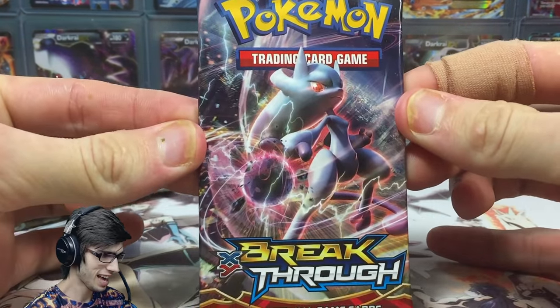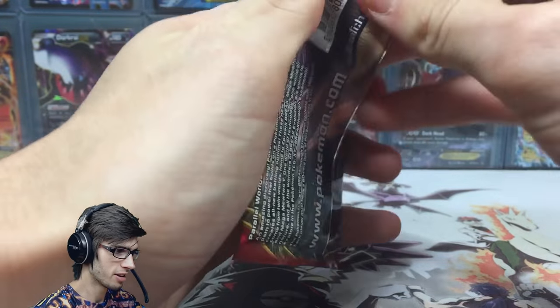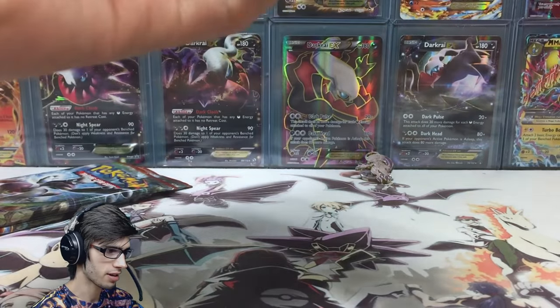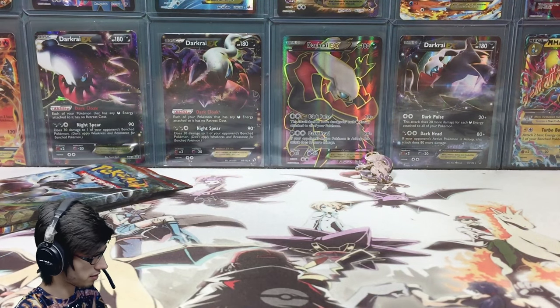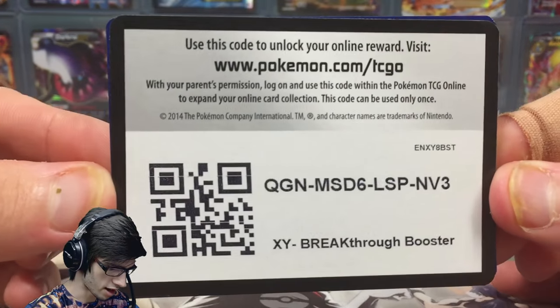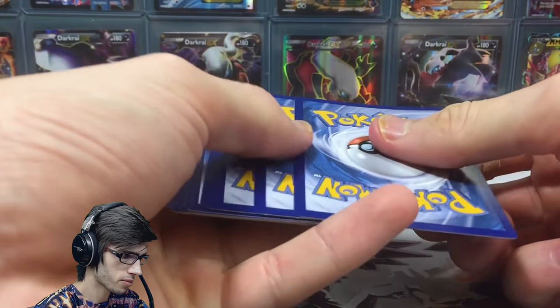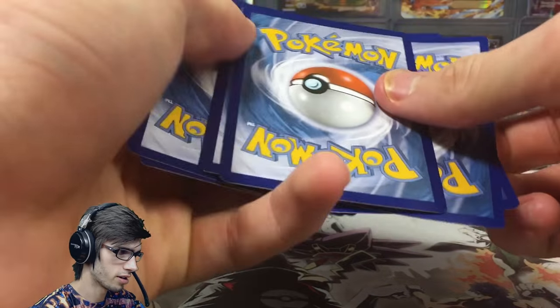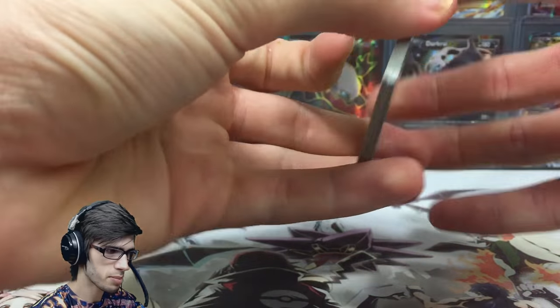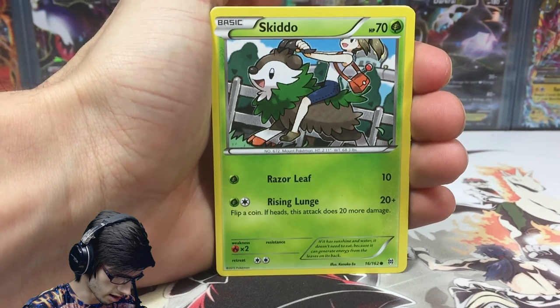Let's get straight into these packs — it's probably been about three and a half minutes, so let's go. Pack number one. Out of these three packs, if we were to pull an EX, I'd be hoping to keep it stock standard and go for a Mewtwo. There's the code — let's go. That was the Mega Mewtwo Y pack, so let's see if Mega Mewtwo Y can come through with the goods.